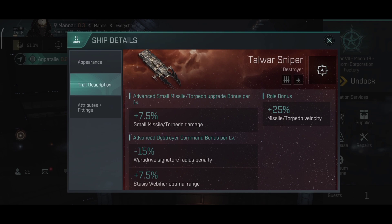For the attributes, the raw bonus is 25% missile or torpedo velocity, a 7.5% small missile/torpedo damage per skill level, an advanced destroyer command bonus per level, minus 15% warp drive signature radius penalty, and a stasis webifier optimal range bonus.